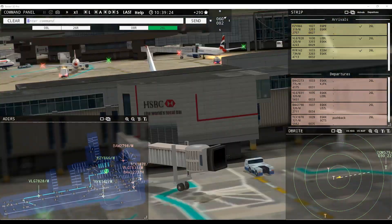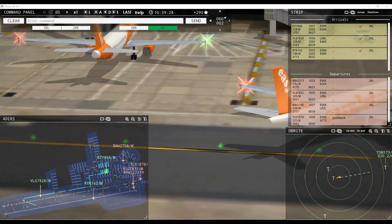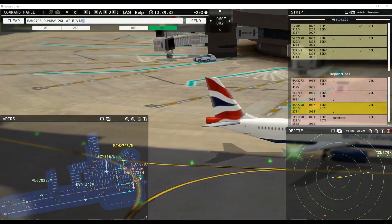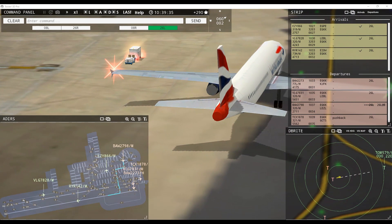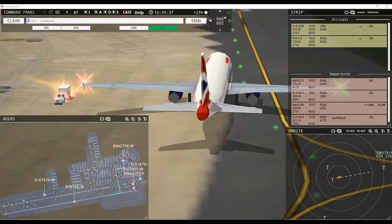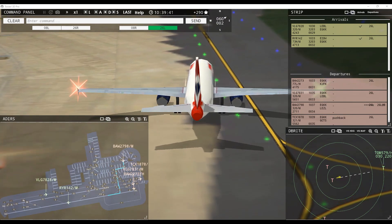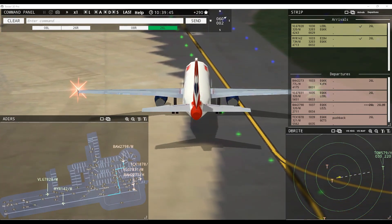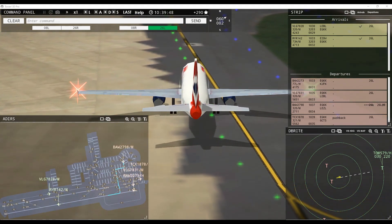EZ-866 is turning in there. Ground, 26 left pushback approved, Kestrel 1878. Speedbird 279 update, runway 26 left at Bravo via November. Unable to comply, EZ-866. Runway 26 left at Bravo via November, Speedbird 279 update. So Ryanair is going to go the long way as well — a 737, with winglets I believe.